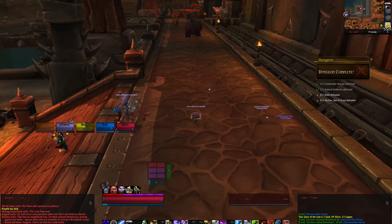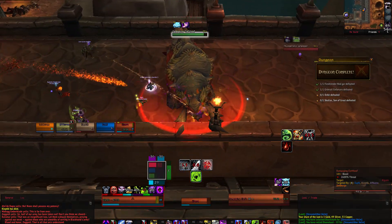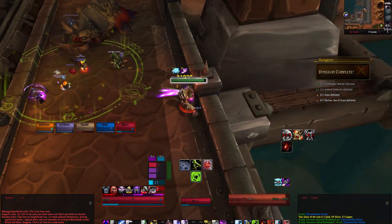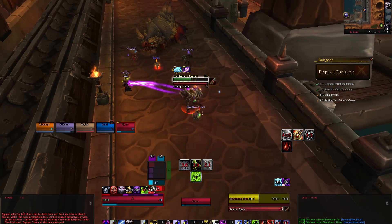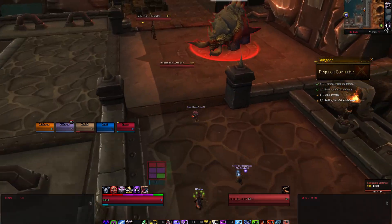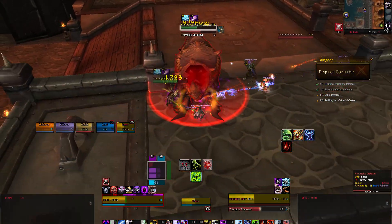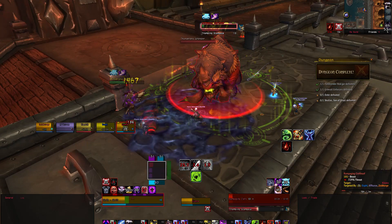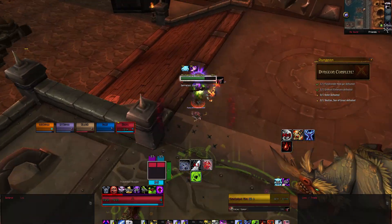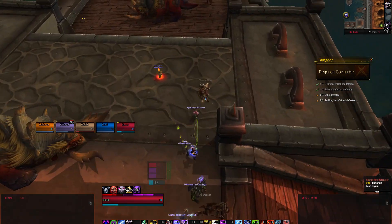The trash on the way to the third boss is pretty straightforward and fairly easy. You will initially encounter Wranglers and Rampaging Clefthoofs. The Clefthoof will cast Trampling Stampede, causing it to charge in a line towards a random player dealing damage and knocking back anyone within range. They will start out with a buff called Gushing Wounds, which causes their attacks to have a chance to apply a bleed effect. They will also Enrage, which can be removed by enrage-removing abilities. The Wranglers disengage backwards away from the tank and cast Serrated Spear, applying a bleed to a random target. Melee be aware that they have a frontal cleave dealing a moderate amount of physical damage. They will also throw down spikes that deal minor damage and slow movement speed.